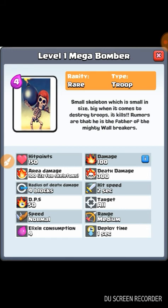This is my personal favorite — the Mega Bomber! It's a rare troop costing four elixir with 150 hit points and 100 damage, but deals 2x damage to air and skeletons. It kills its own kind! On death, it leaves a small bomb dealing 300 damage, similar to the Skeleton Giant. Radius is good, range is medium, and it targets only ground units with a one-second deploy time.